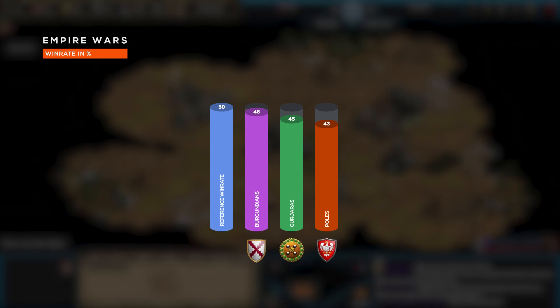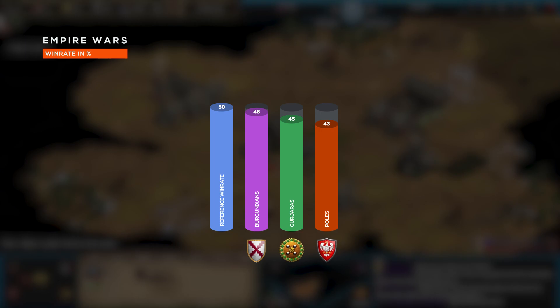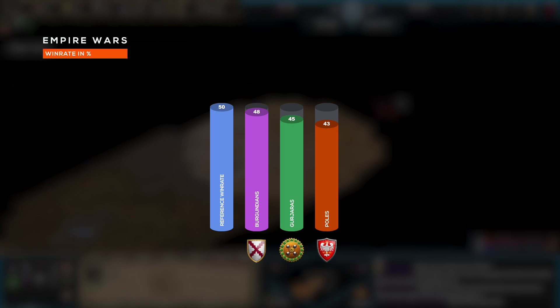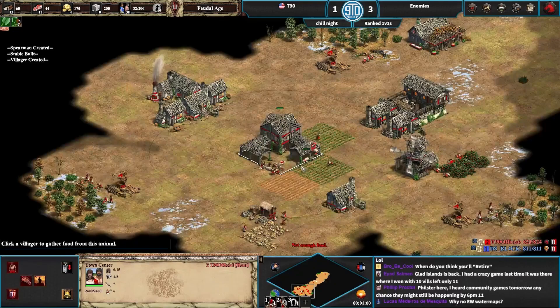Moving on to Empire Wars, we have Burgundians, Gurjaras, and Poles — civilizations from recent expansions. This is a little bit tricky because I do know quite a bit about Empire Wars, and I really don't think these civilizations are necessarily top three there, but I think they can be top three for the average player. If you think about how Empire Wars starts work, you do start with quite a few villagers and resources. With Burgundians, Gurjaras, and Poles, you can make your economy quite strong and make life very difficult for your opponent.